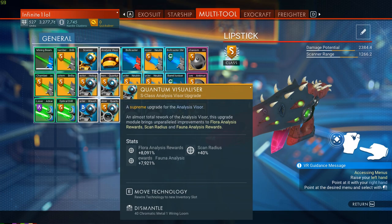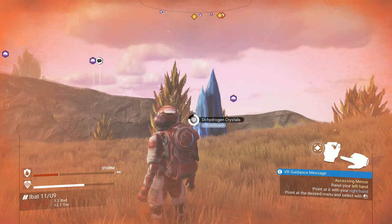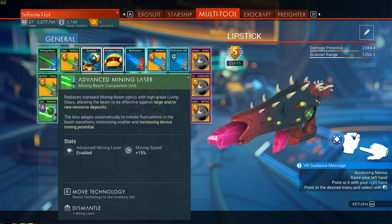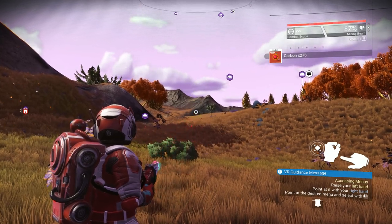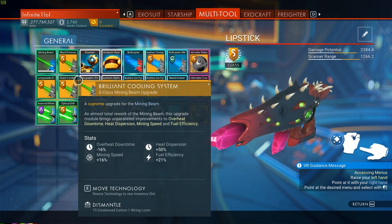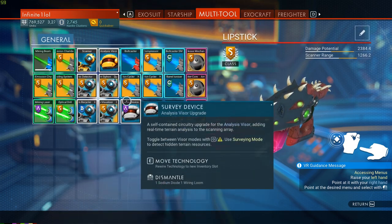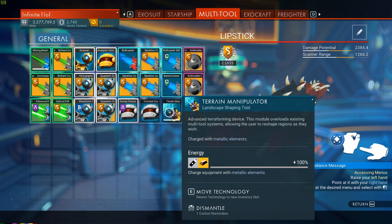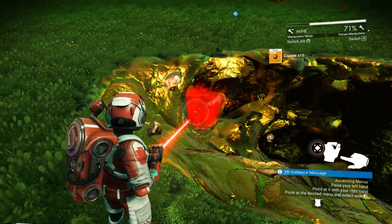After the scanner, I recommend following the mining beam upgrades first. Specifically, the advanced mining laser is what you need to mine those large rocks that your default beam can't break, unlocking large or rare resource deposits. The second is the optical drill, newly introduced in Beyond, which increases the yield from harvesting. Once you have both, grab three S-class upgrade modules for the mining beam. After that, consider the terrain manipulator, which is useful for getting metallic elements like copper or magnetized ferrite.